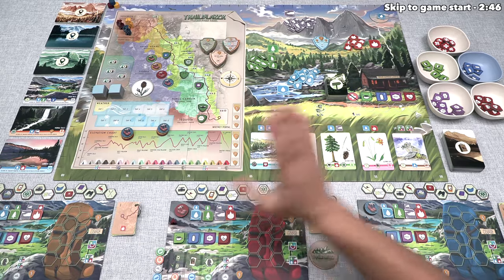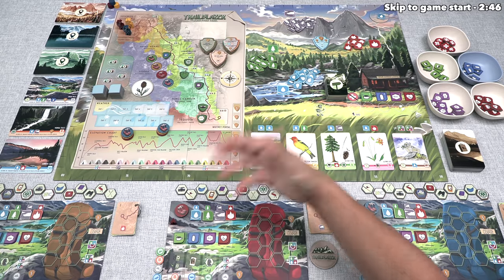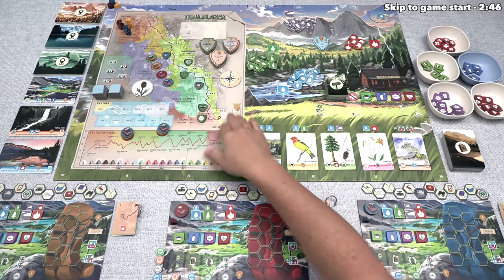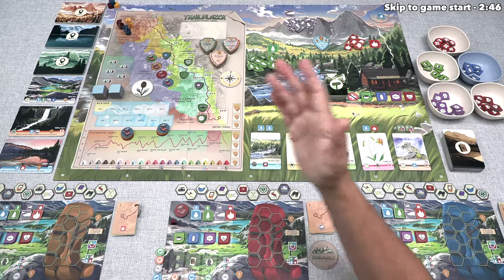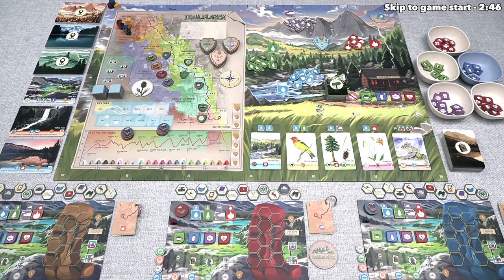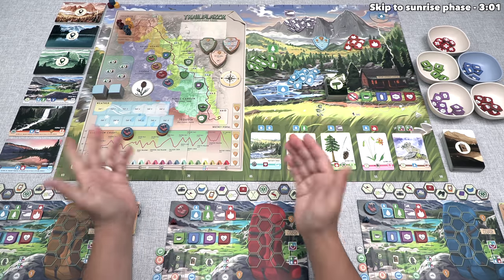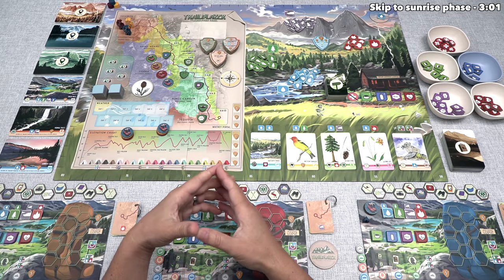We'll also gain access to scoring arrowhead tokens, which give us conditional things to work towards to gain extra track points once the game is over. Once we've finished 12 full days, every player who successfully reached Mount Whitney can score their points. They get this for a variety of things including the points they got during the game, and then the player with the most points is the winner. That does mean that if you do not reach the peak of Mount Whitney, you are not even eligible to win the game.